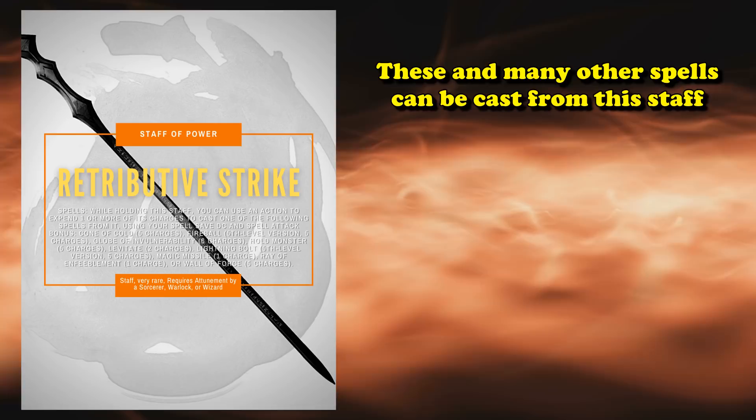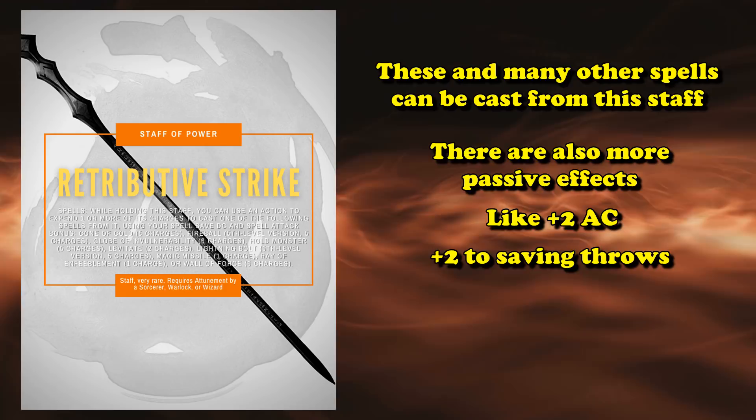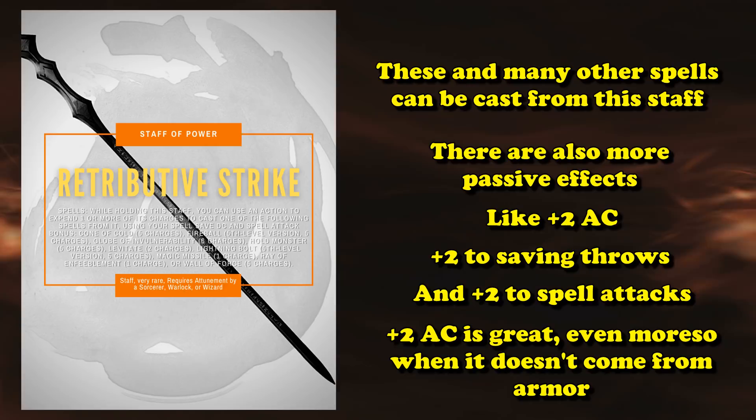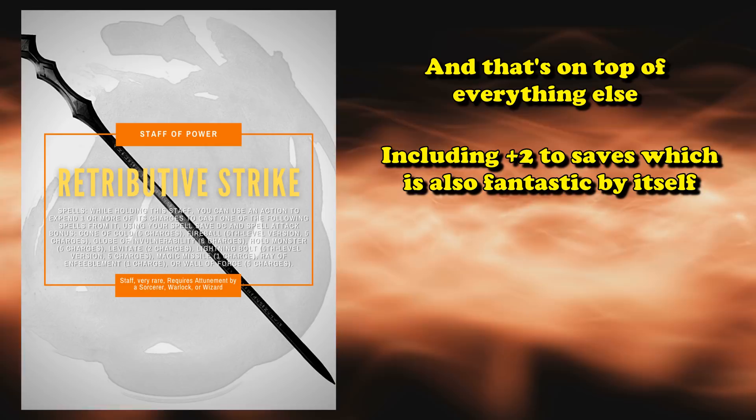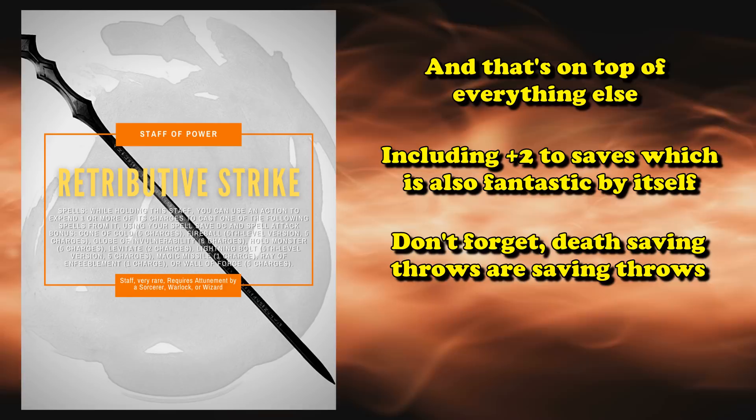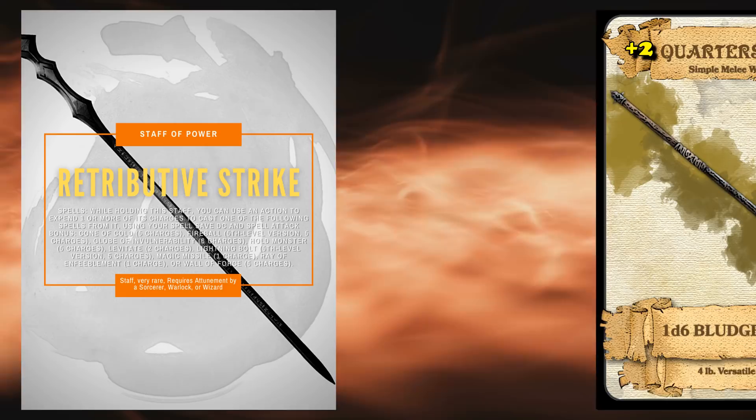In addition, the Staff has a passive benefit of giving you plus 2 to your AC, your saving throws, and all of your spell attack rolls. Getting a plus 2 to your AC is really good for a non-armor piece of equipment, and that's just a bonus on top of the plus 2 to saving throws — which is also really good. Death saving throws count as saving throws, so you get a plus 2 to those as well. It also counts as a plus 2 quarter staff and allows you to spend charges to deal extra force damage when you hit with it.